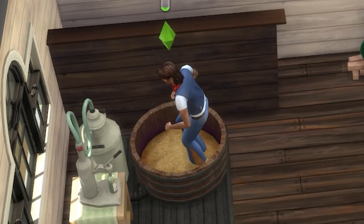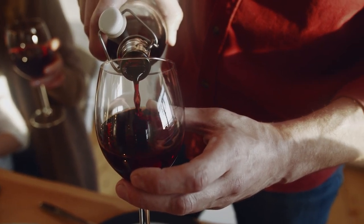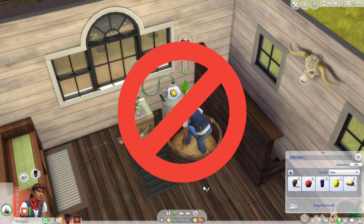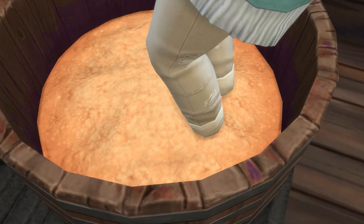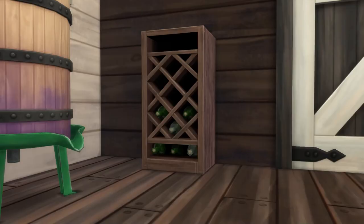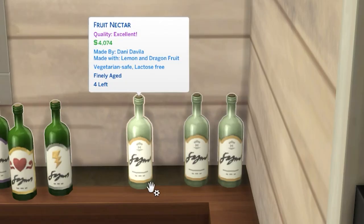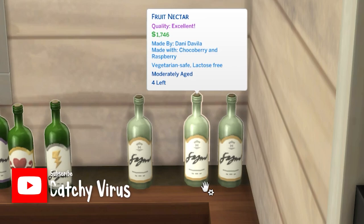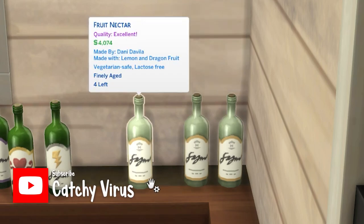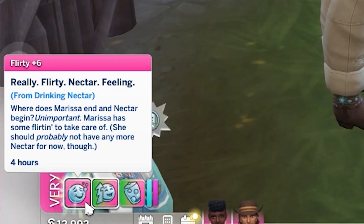Making Nectar is very similar to making wine in real life. Pretty much, you crush the fruit and other materials, store them, and they age. With age, its value increases and most of the time the taste as well. And just like wine in real life, Nectar will give your Sims some interesting moodlets.